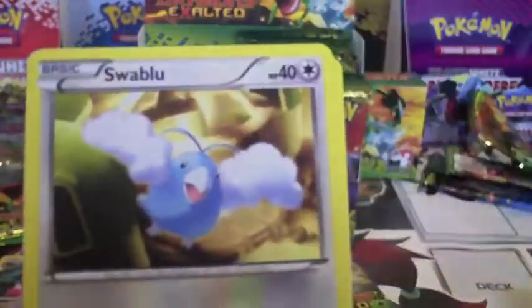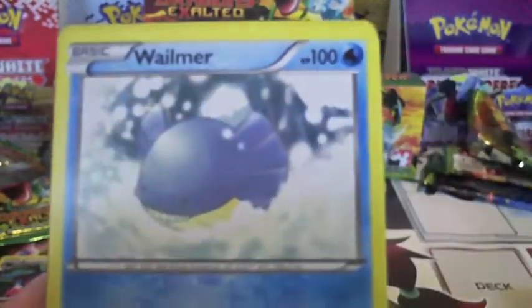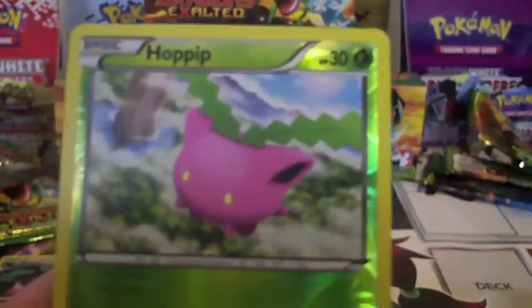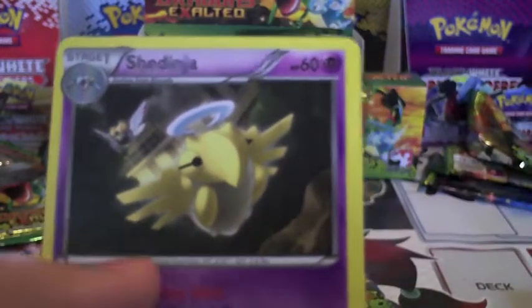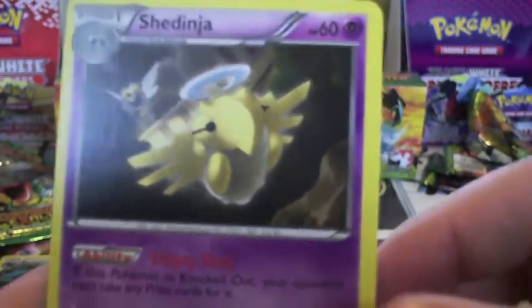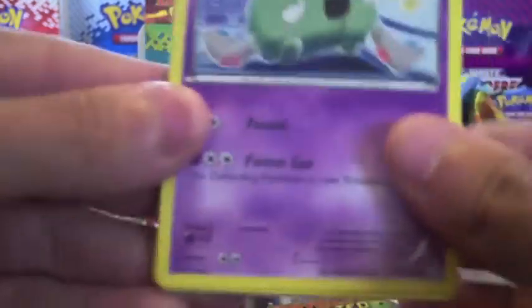Aeron, Swablu, Vulpix, Zoelis, a Whalemur, Reverse Hoppip, and a Shedinja — which is cool because your opponent can't take a prize card when it's knocked out. It's such a troll.